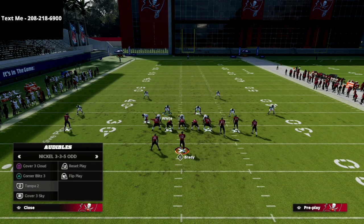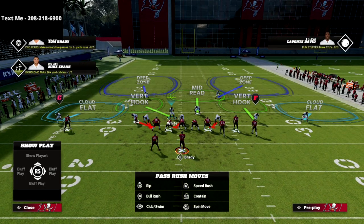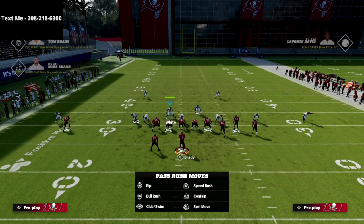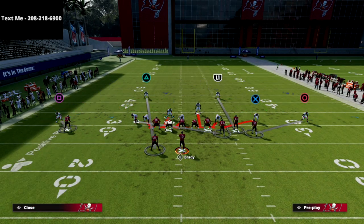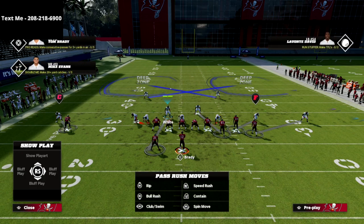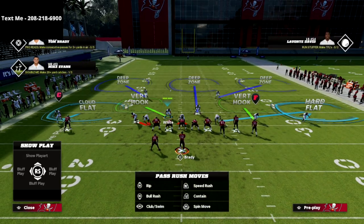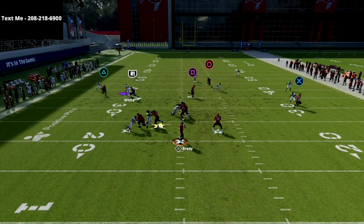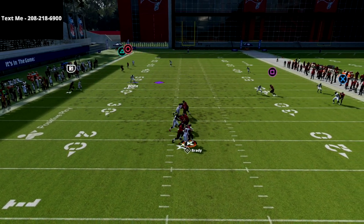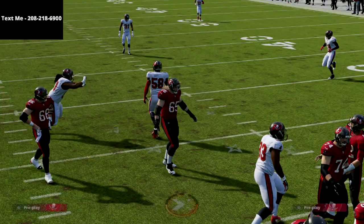One reason I love this defense is I can easily pair it with a max coverage setup. If I want to run max coverage, I simply drop that middle linebacker into the deep third and put him on a hard flat — now I'm in a max coverage defense. I can cover pretty much the totality of the field, take the whole bunch side away, and still have freedom to work with my user. I absolutely love this for defending gun bunch.